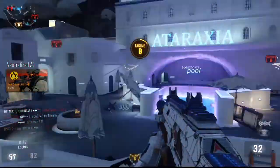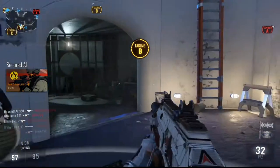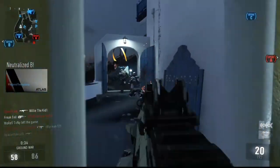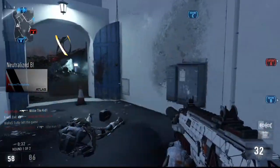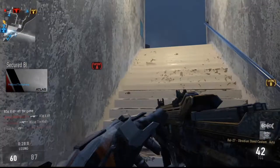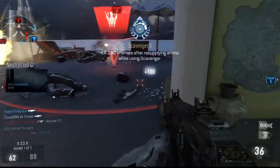Hey guys, it's GoofyGoopTheBalls and I wanted to talk to you guys today about another way you can get some extra free points in Advanced Warfare. This tip is really pretty simple — all you have to do is join friendly killstreaks. For joining certain teammate killstreaks, you get plus 50 just for joining them, never mind the points you get from getting kills.